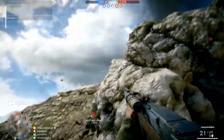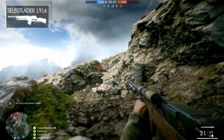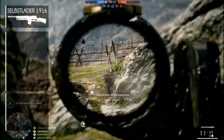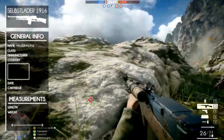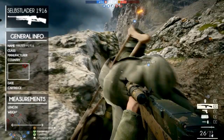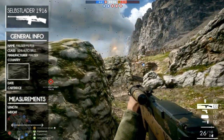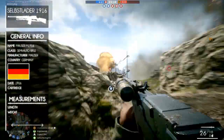Welcome to our Battlefield 1 Weapon Guides. In today's episode we take a look at the Selbstlade Model 1916, or Mauser M1916, which translates to Self-Loader M1916. The name comes from its designer Paul Mauser. It's classed as a semi-automatic rifle, manufactured by Mauser, and as the name suggests, it was designed in Germany in 1916.